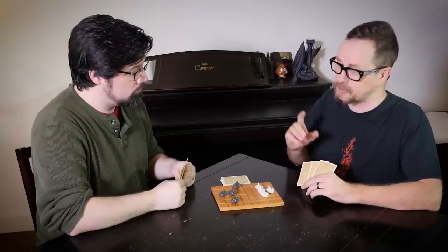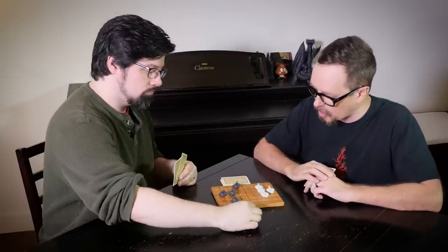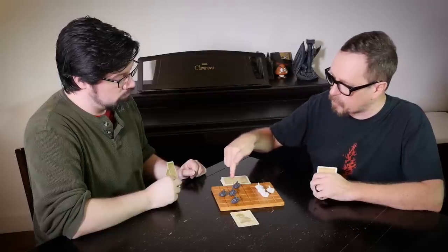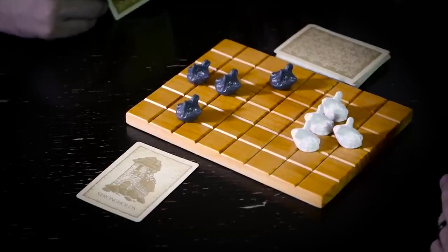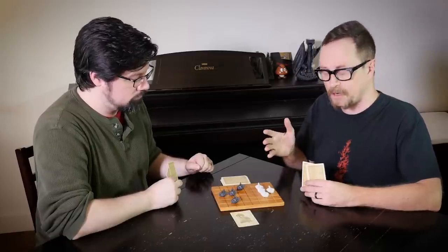On your turn, you don't have to, but you may play a card. In this case, David's going to play a Stronghold card, which is one of the three types of cards in the game. Stronghold allows you to occupy one of the four squares adjacent to your mouse. Once you're in the center of that square, you cannot be pushed out by a Sword or Stronghold, which we'll explain in a moment.